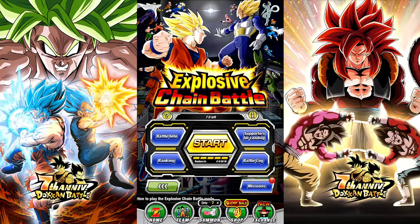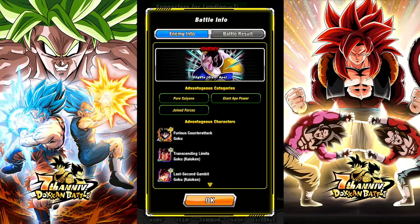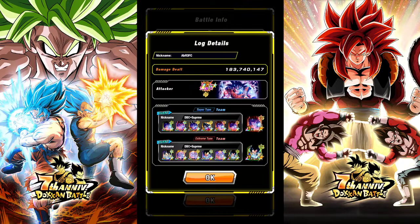Obviously the new top legendary summon cards you want to have them as your attackers and your big hitter. Some people were using the SSR Z Version Goku. It's basically a whole lineup of those guys. Joined Forces LRs is definitely a good substitute if you don't have a lot of Kaioken Goku's.